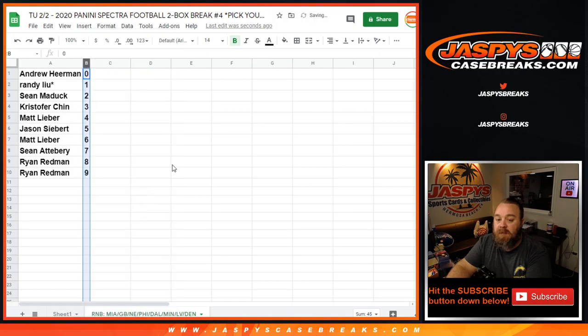Let's sort that by number. Andrew Herman with the 0 spot gets any and all redemptions for these 8 teams listed below, even known 1 of 1 redemptions, while Randy will get any and all in-person 1 of 1s.